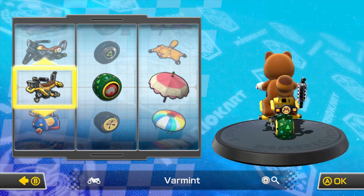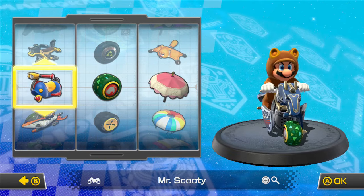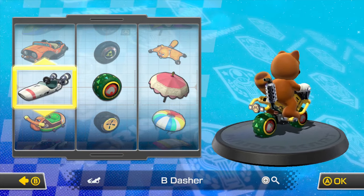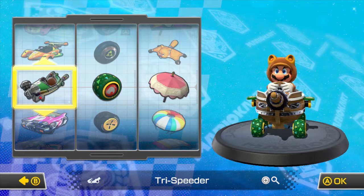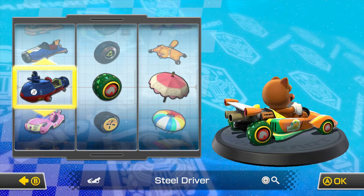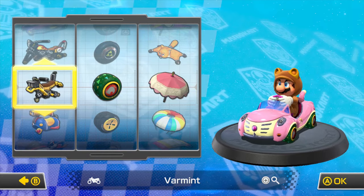We have a few vehicles we haven't used yet. We used all the ATVs and almost all the karts. I don't think we've used the Varmint bike yet, and we haven't used the Bee Dasher yet — which is right here. Oh, I don't think we used the Land Ship either. I kind of want to use the Cat Cruiser, the Bee Dasher, or a bike.